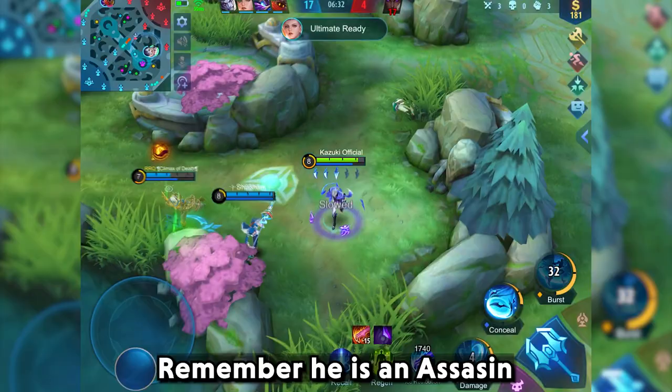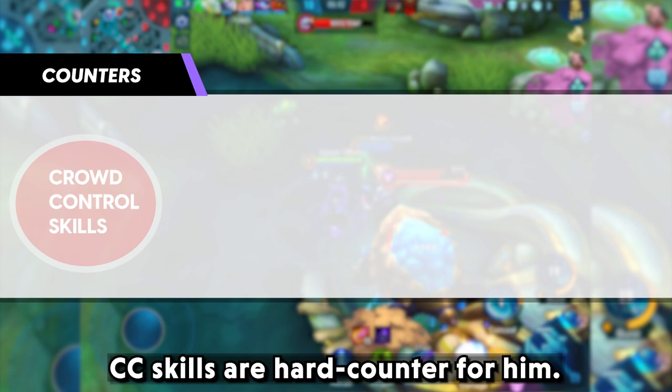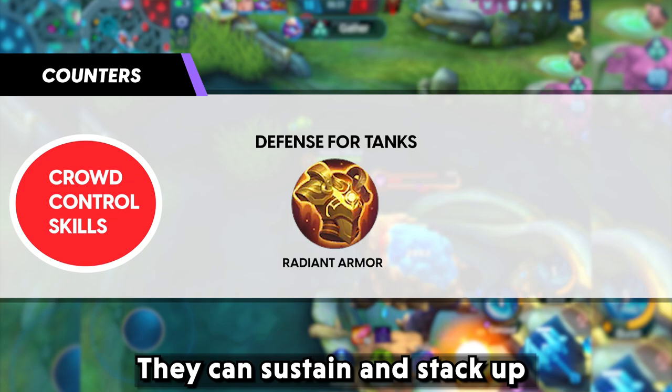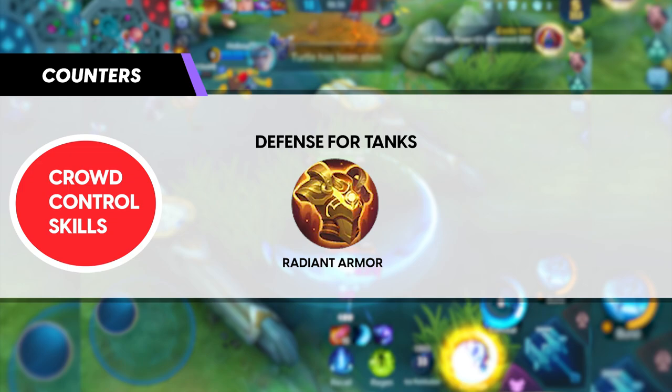Remember, he is an assassin and even though he has burst damage, he is not built to sustain other burst damage — he can easily be burst down. CC skills are a hard counter for him. If you are using a tank, go for Radiant Armor. Since tanks are more sustainable and high HP heroes, they can sustain and stack up Radiant Armor's passive to minimize Aman's damage. If you are using a mage or marksman, it's better to go for Athena's Shield — it will help you defend against Aman's instant burst.